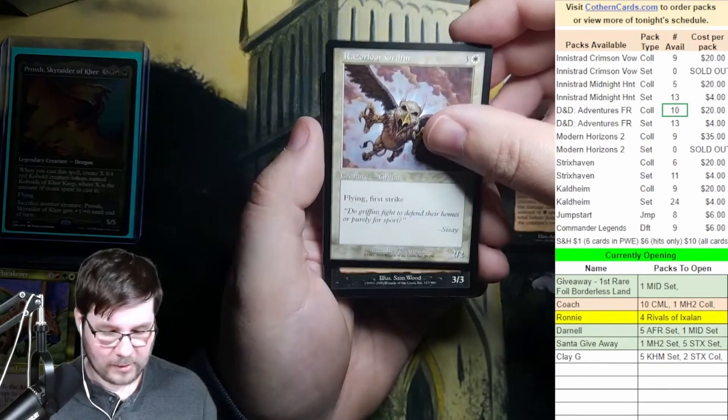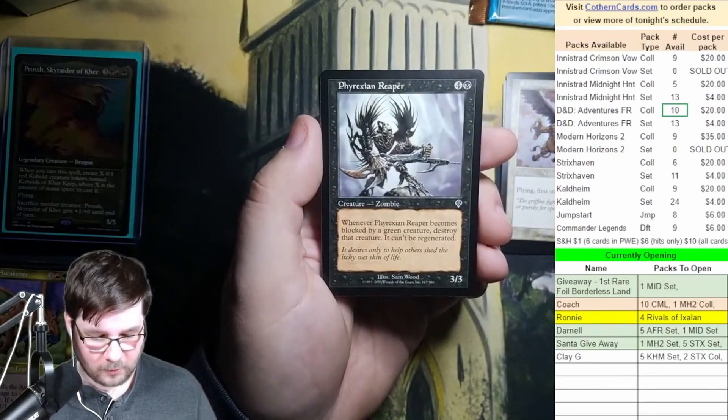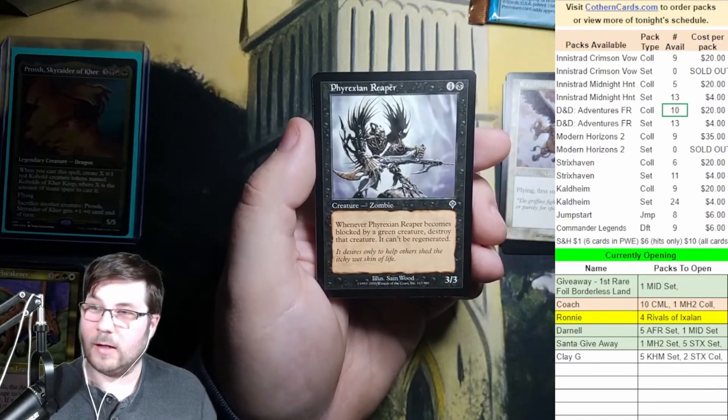Made it to North Carolina — congratulations, Chris. Phyrexian Reaper: when it becomes blocked by a green creature, destroy that creature and it can't be regenerated. 4 and a black for a 3/3. Nuts.